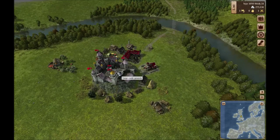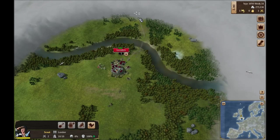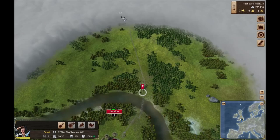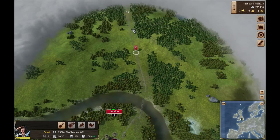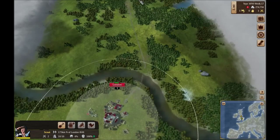As soon as we get our trader done we'll know right here as well as right here. I'm going to start sending my scout up and around to discover these cities, because you do need to discover them before you can trade with them. I think that's pretty self-explanatory.